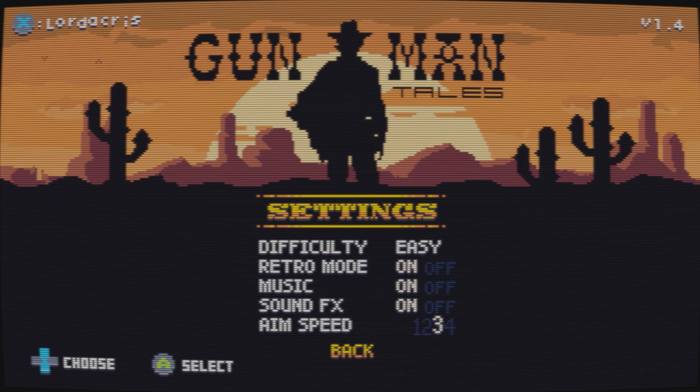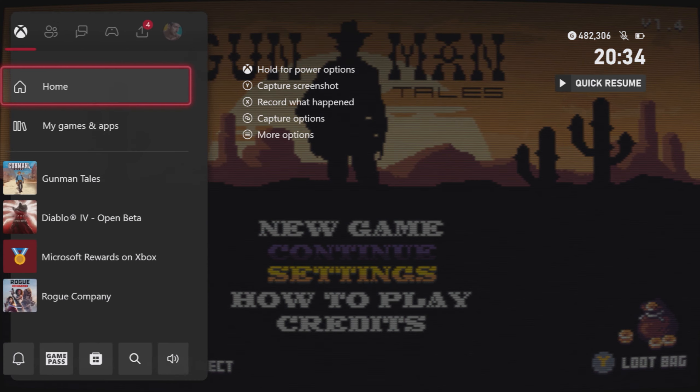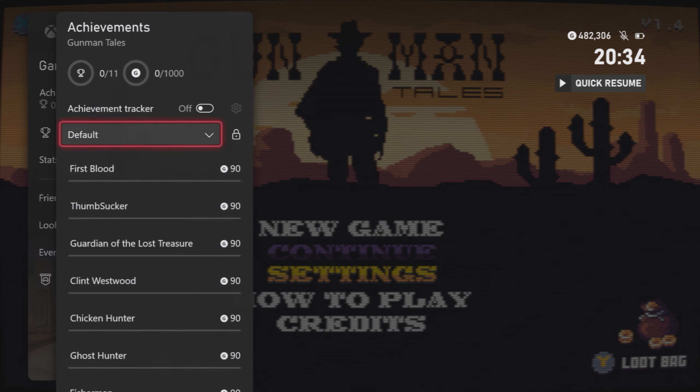You should be able to pick up the full 1000 gamerscore or platinum trophy in around 4-5 minutes, and it can be found in both the Xbox and PlayStation Store for $6.99.